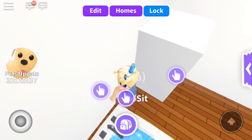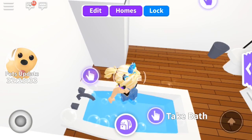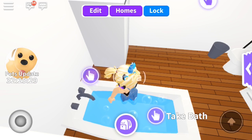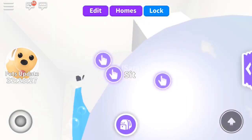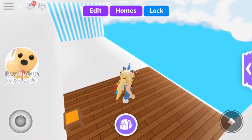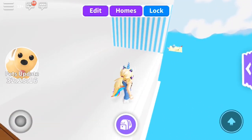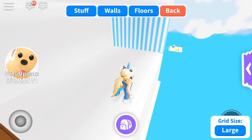My daughter needs something — give me one second. You just sit on the other side to go back in, and then you can start building. If you want to get to the top, you'll want some stairs or something.